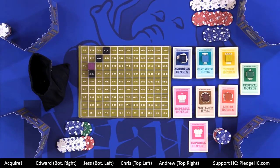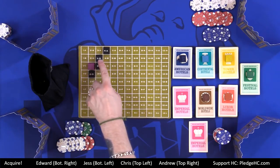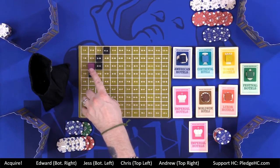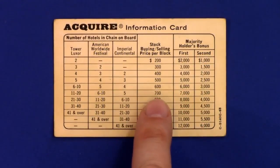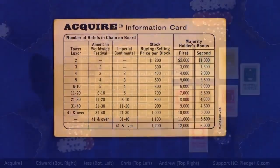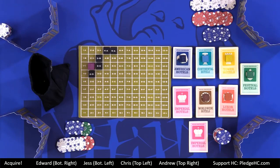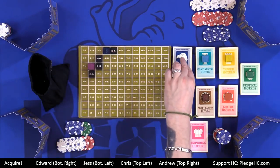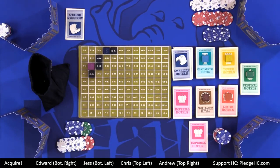On Jess's turn, let's say she plays 3C. That grows Imperial from two tiles to four tiles. Jess didn't found the company so she doesn't get a bonus share, but she can buy three shares. With four tiles, the cost is now six dollars a piece. Then on Chris's turn, he throws down 5A — that's two orthogonally adjacent tiles not connected to Imperial, so he can choose to start any of the other six companies. Say he starts American Hotels: he's the founder, takes one share, then can buy up to three shares in any mix of American and Imperial.